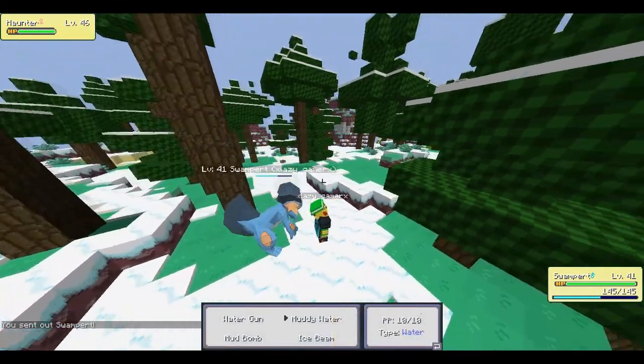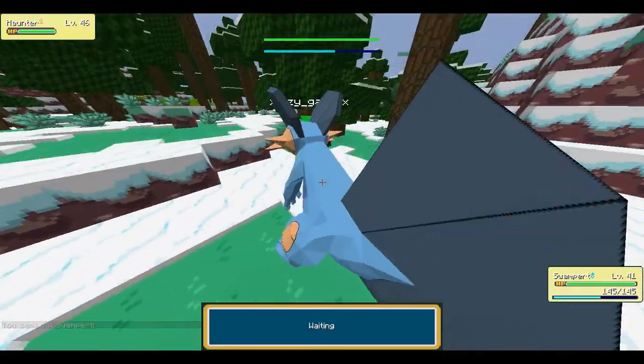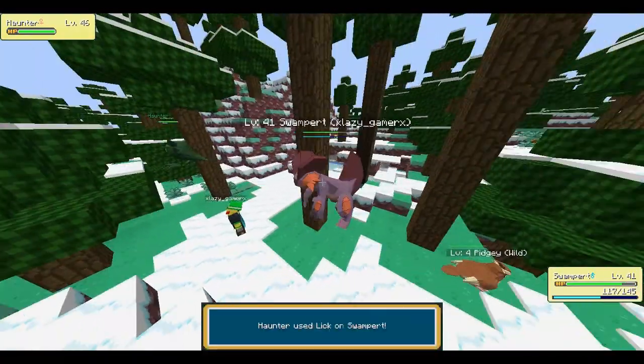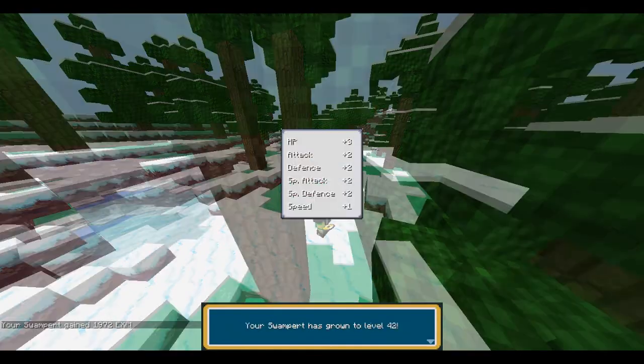Let's see what I can get from this one. I'll use Muddy Water - Muddy Water is one of my favorite moves because it's just really good. That's one thing I always hate about Muddy Water though: it's really good but it always has a tiny bit of a chance of missing. I need to get a Wide Lens.